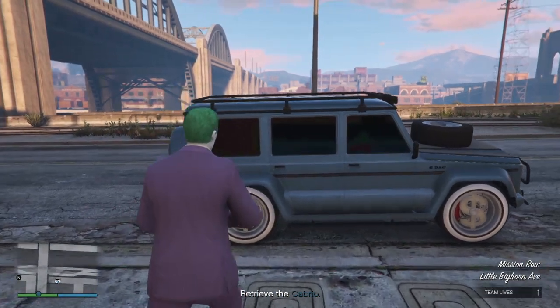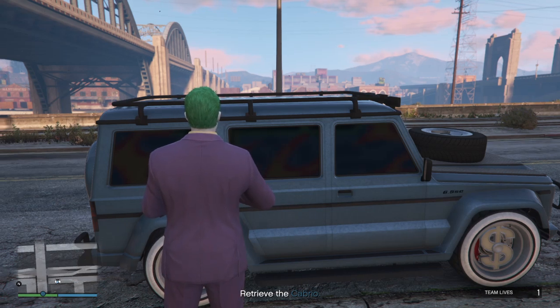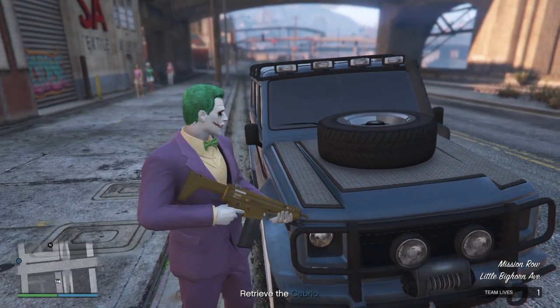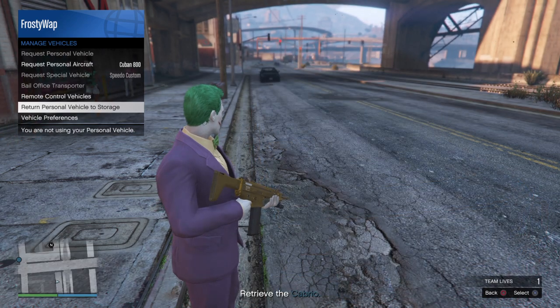Now last time in Richmond we drove the Benefactor Dubsta 2, which is based on the Mercedes G-Wagon in real life. But this time I've got another vehicle in mind, so we're going to return this one to storage and call my mechanic.